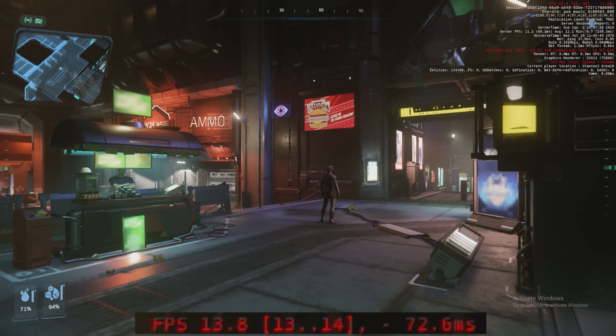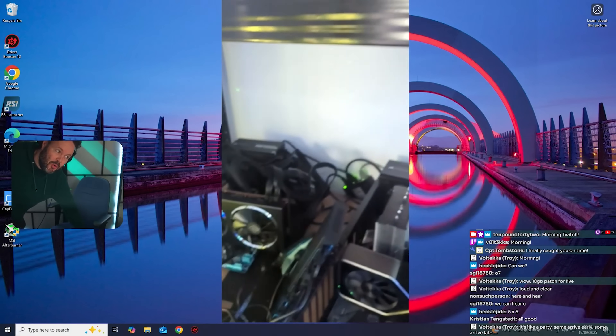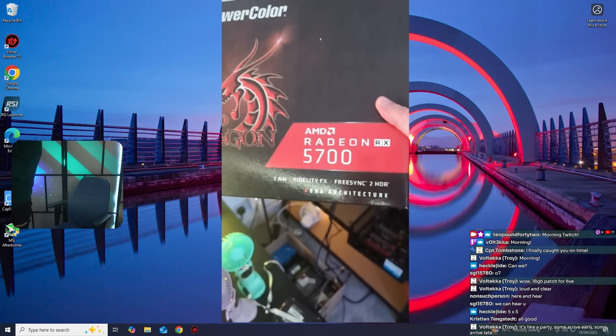That wasn't great a year ago, but it's been a year of patches and updates. Have things improved at all? I went on stream the other day, and we spent a whole few hours looking at this. We started off with the RX 5700, which is one of the recommended GPUs for the minimum spec from CIG.